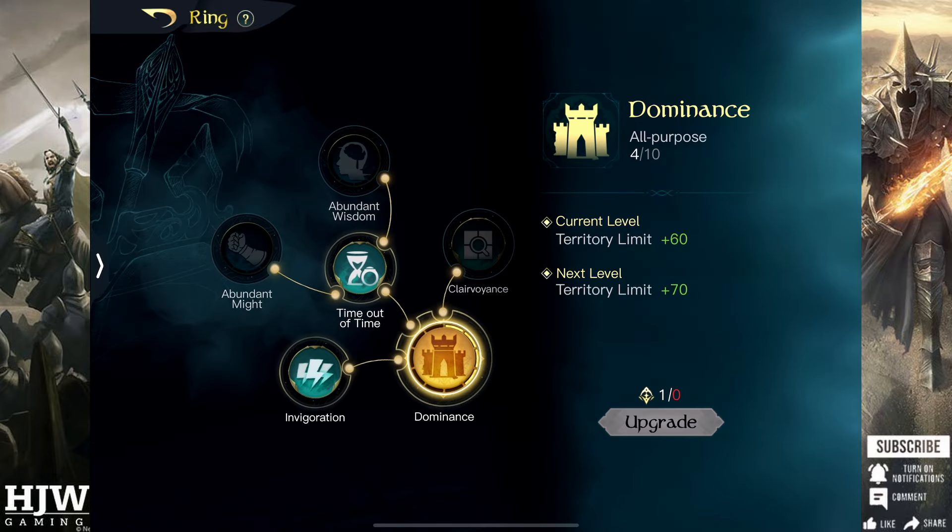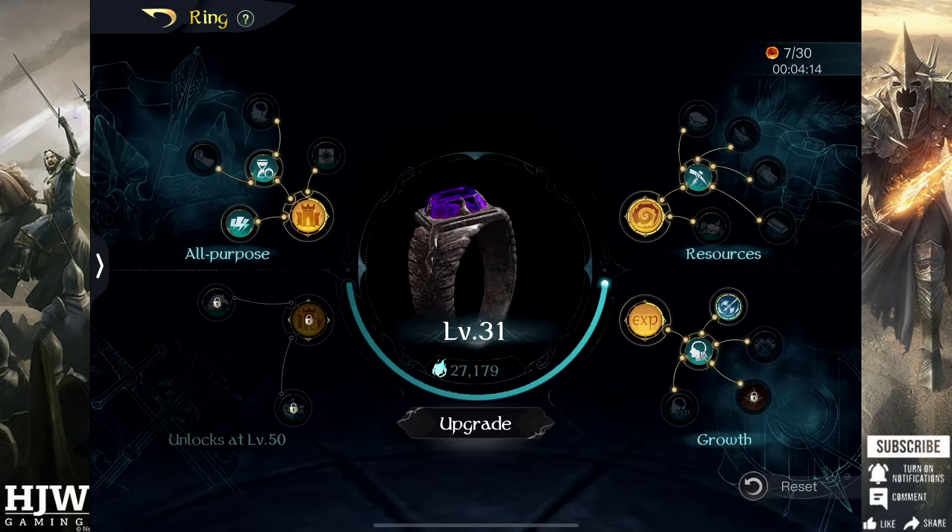Priority-wise, you always want to make sure you have Dominance as high as possible, particularly early season when you're trying to farm tiles at the highest level possible.